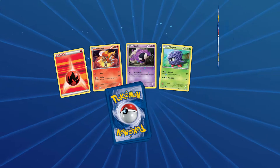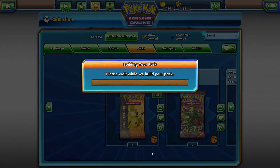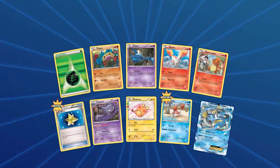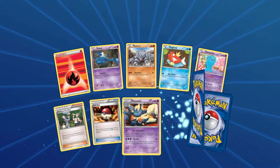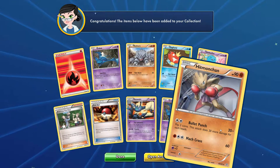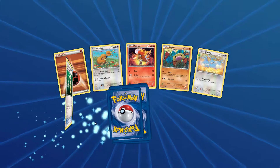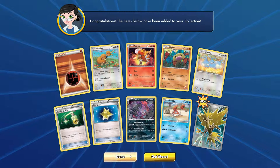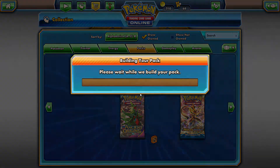Okay, three packs left. Got some trainers and we get a Jynx. Two packs left. Here we go — a Vaporeon EX, awesome! And a Hitmonchan. My Siri just turned on. Just had to turn off Siri.